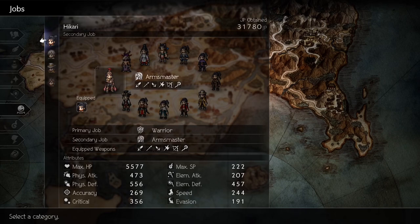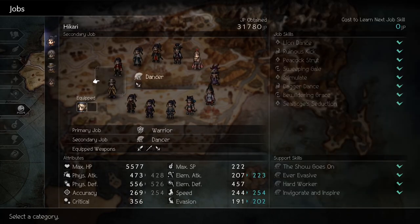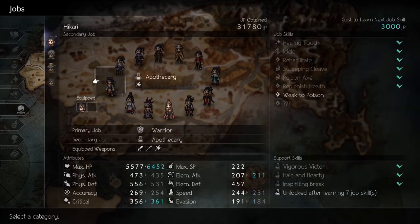For the job, I use Arms Master because it has the highest physical attack and critical stats and allows Hikari to equip Giant's Club.